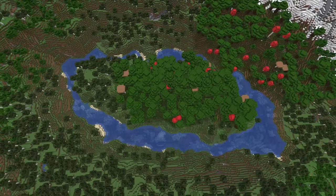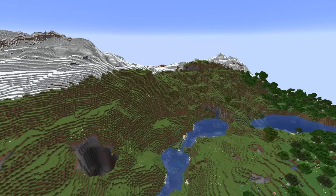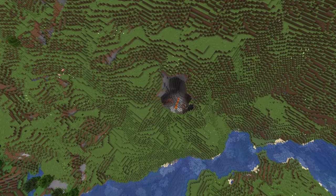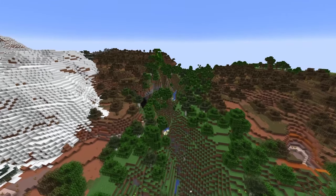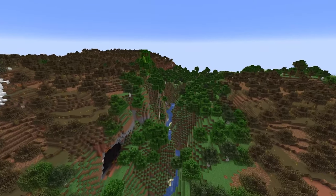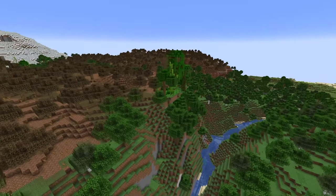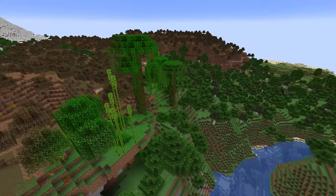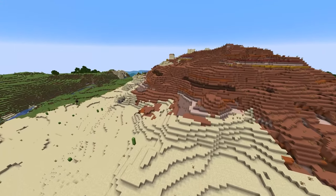One of the biggest changes in this snapshot was to mob spawning. Zombie, skeleton, spider, and cave spider spawners now require a light level of 11 or below for mobs to spawn. This makes spawners a bit more challenging, but you just need to throw a couple of torches on it to handle the mobs. It's a great change considering that the new standard light level for mob spawning elsewhere is zero.